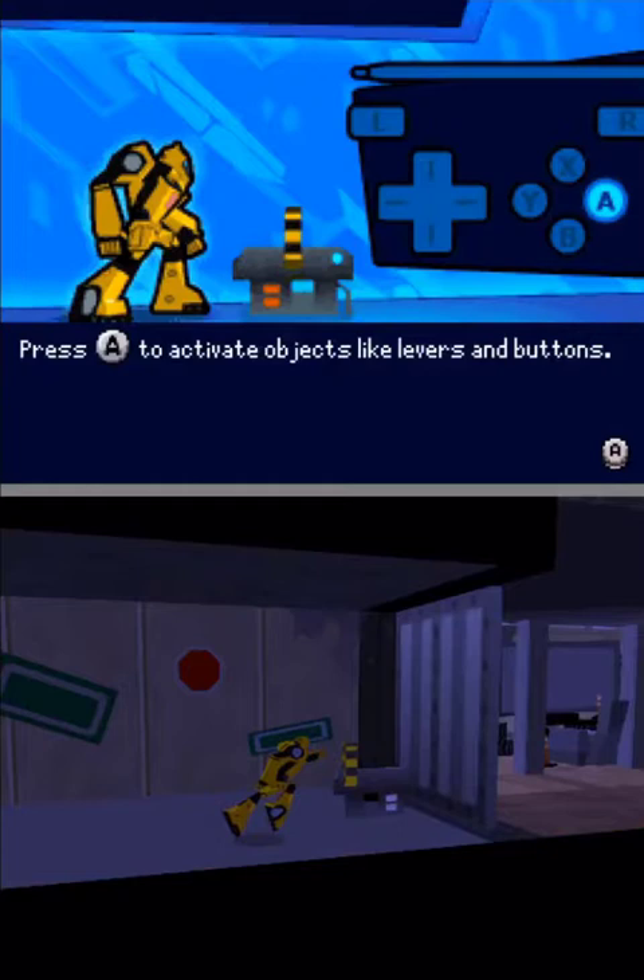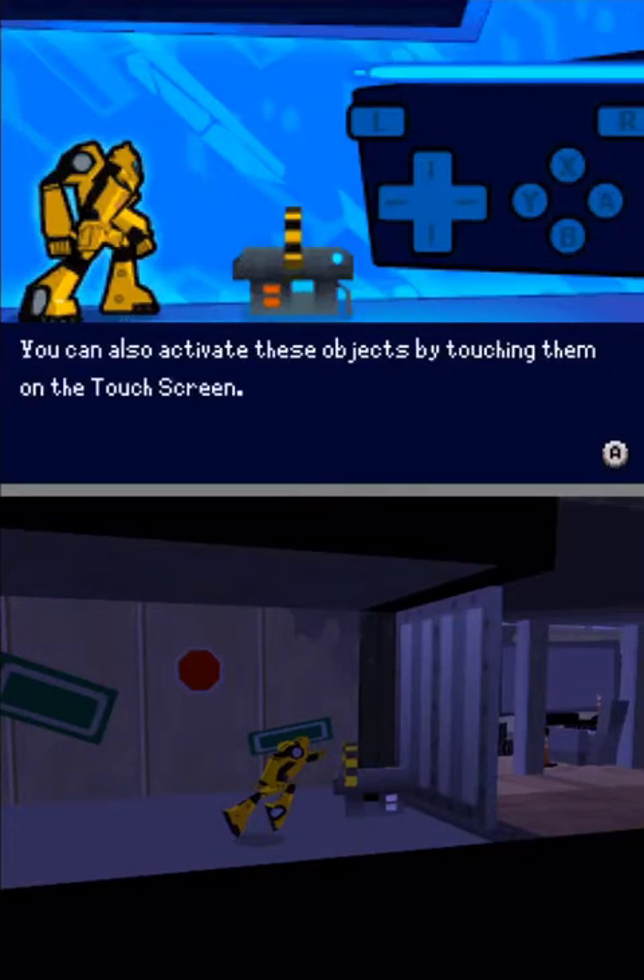Press the A button to activate objects like levers and buttons. You can also activate these objects by touching them on the touch screen.